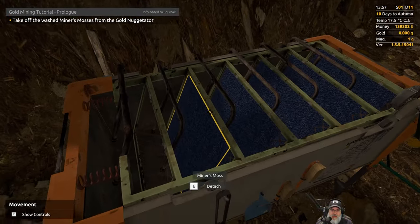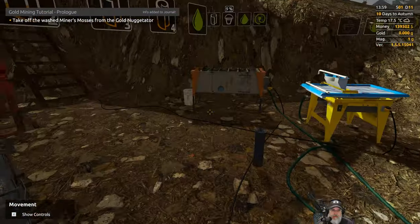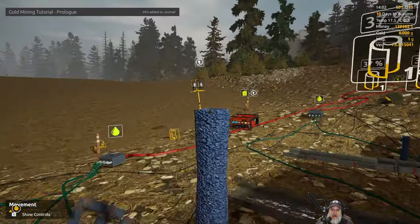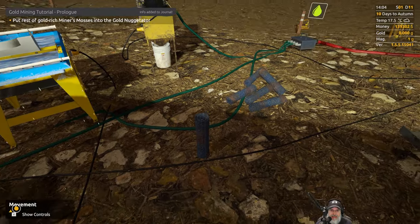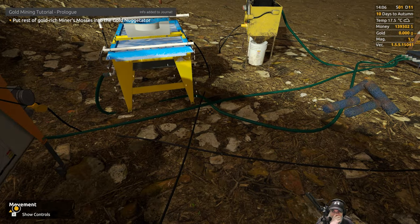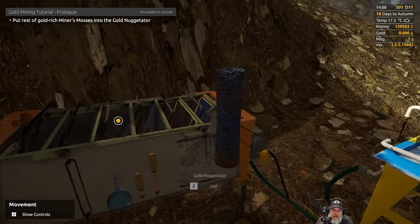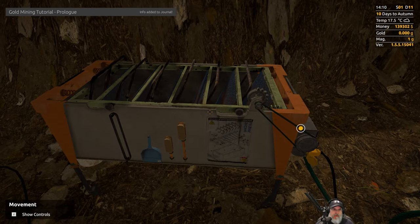Take off the wash miner's mosses from the gold nuggetator — turn that off. I'm going to put these over here so I know they go back on that side and I don't mix them up with the others. This stuff is loud — you'd need ear protection in real life working around machinery like this. I actually used to work around machinery similar to this, but for a gravel quarry, not gold mining. In the upper right-hand corner I currently have $139,302 — but that's just from the tutorial; when we start for real we won't have that.